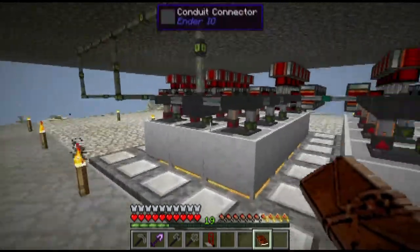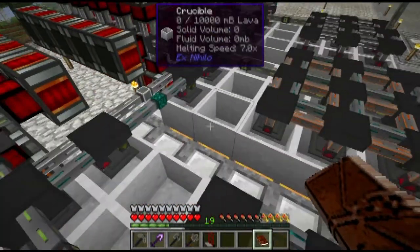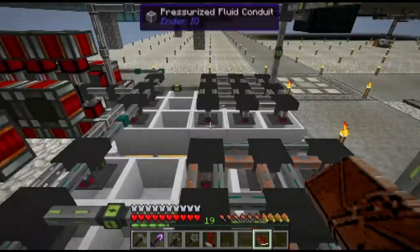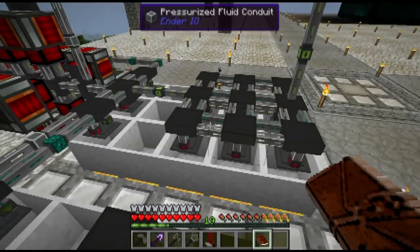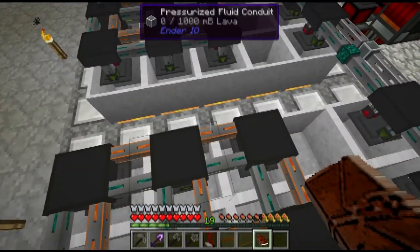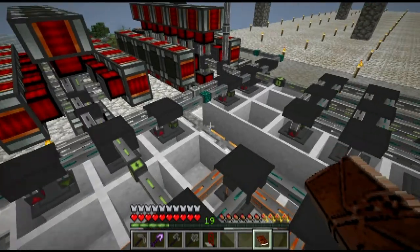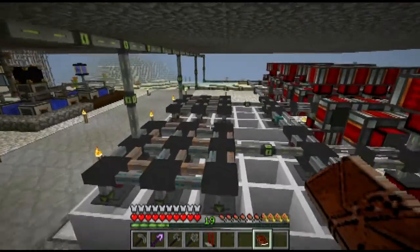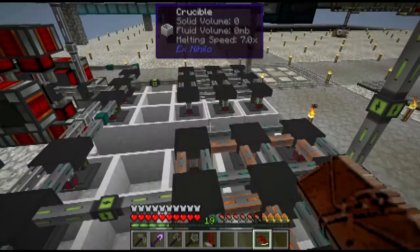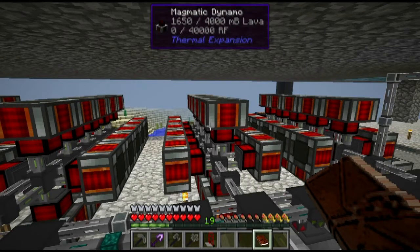So what I did was I quit feeding cobble to these things and just let them run out of cobble, and I cut off the flow of lava. I'm not sure why there's lava in some of these tubes right now — it's not moving, it's not causing any serious lag right now, so I'm satisfied with that. But when it ran out, I needed to replace the lava because I need to generate power. And as you can see, I've still got lava in these magmatic dynamos and they're generating power.